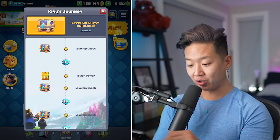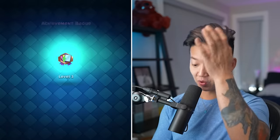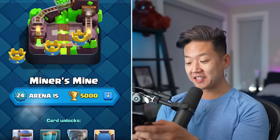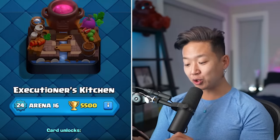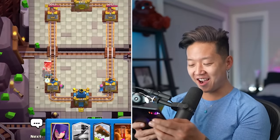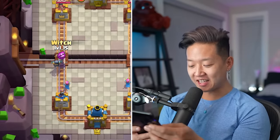I was level 30 at the start of this video with a level 10 king tower. Let's just unlock the little prince — why not? We're at 5,000 trophies. We're going to see how fast we can get from Miner's Mine all the way to Executioner's Kitchen. There's no way a level 10 hog rider is going to match against a level 15 hog rider. How fast can we push?